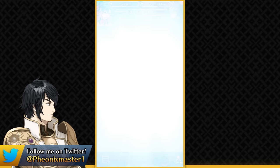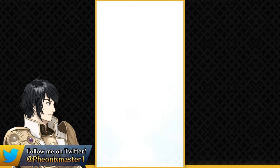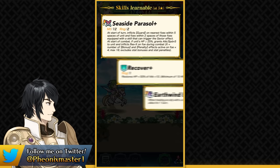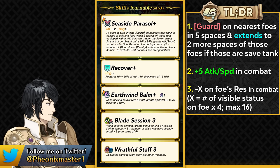Now we move on to the 4-star focus unit of this banner, Summer Larashell. She was also on the silhouette and was fairly easy to guess. She is a flying healer this time, which is really unique, and she comes with Blade Session — so maybe she's secretly from Tokyo Mirage Sessions. Blade Session is a pretty nice budget skill you can get out of this demote, and Wrathfold Staff is going to be the highlight. She also has Earth Wind Bomb Plus, which gives plus 6 speed and defense whenever you heal an ally and the special is charged. Her inheritable staff — in my opinion the best inheritable staff until we get an Arcane Staff — inflicts guard status on the nearest foes within 5 spaces at the start of turn, and then extends its range to 2 spaces of those foes if they have a save skill equipped.